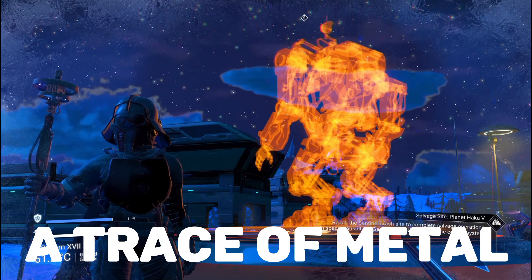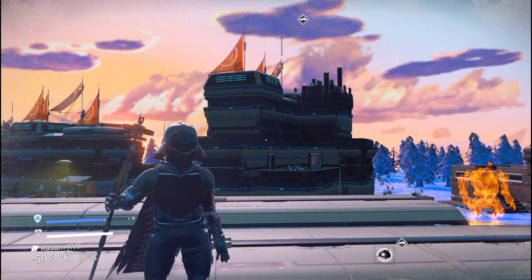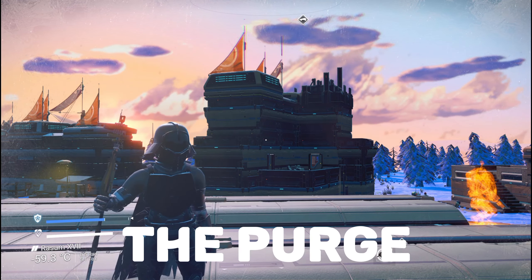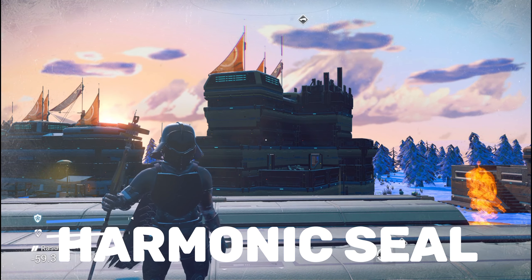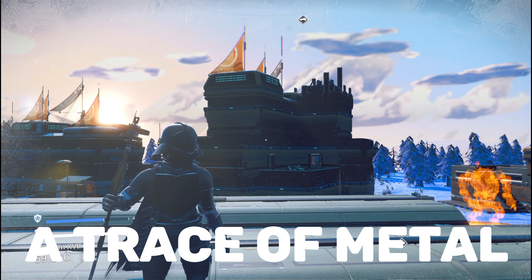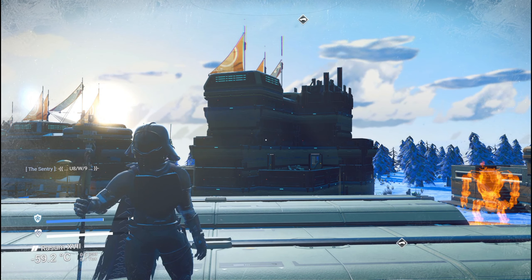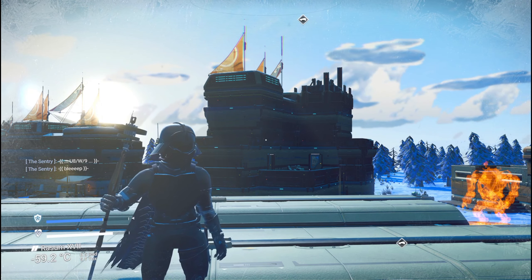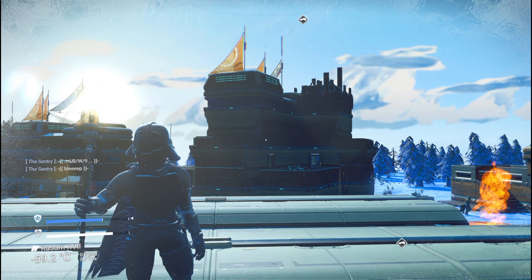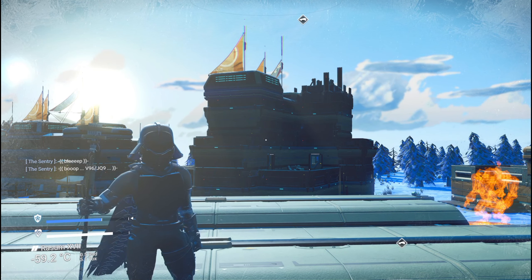Once you've finished all of that, you'll be ready to go. One final recap: you have to complete The Perch, Harmonic Seal, and A Trace of Metal before you can start the Echoes new quest line to discover the new race called the Autophage. But if you have completed all three of those, then you're ready to go. I want to thank you all for watching, I'll see you on the next one.